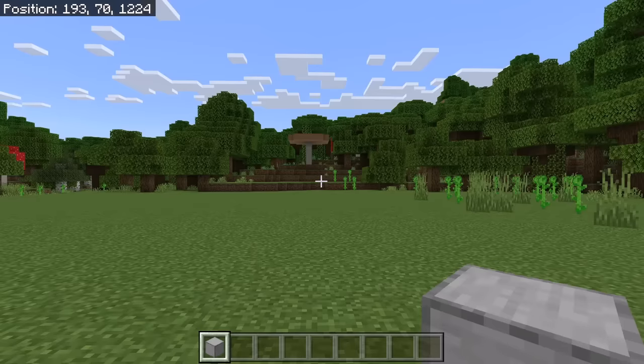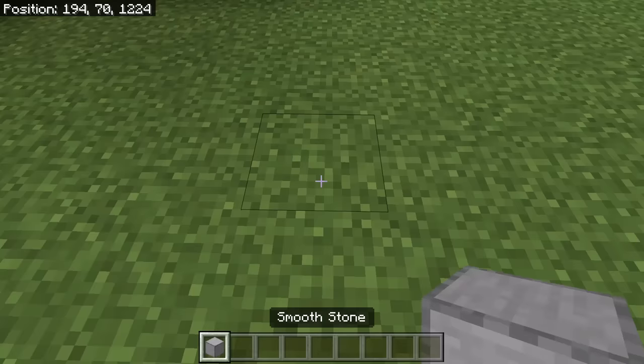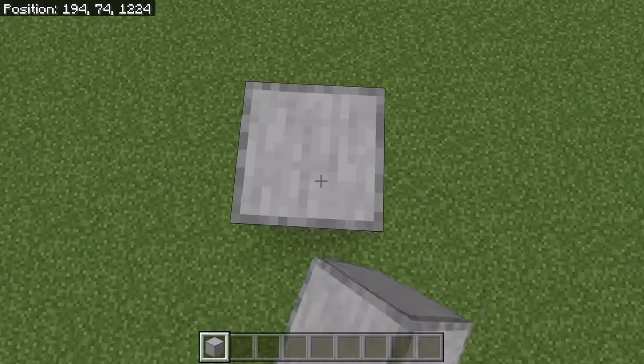After you've chosen an area to make your farm, place down 4 solid blocks. You can use any type of solid block you want except for solid blocks that burn. A couple examples of solid blocks that don't burn are smooth stone or cobblestone.